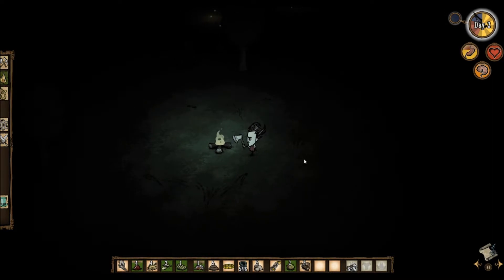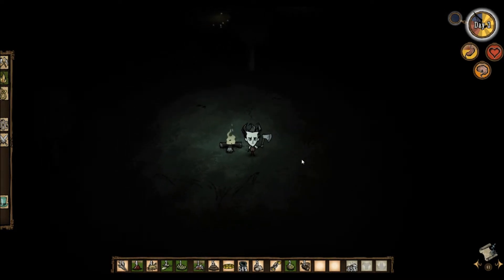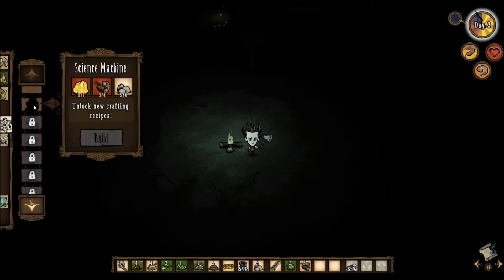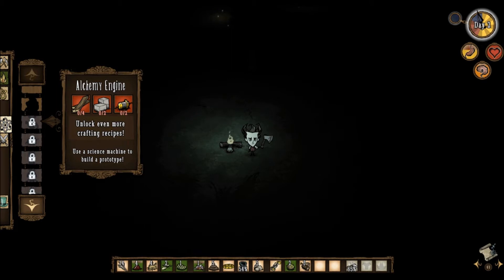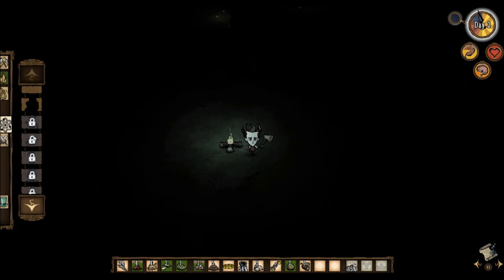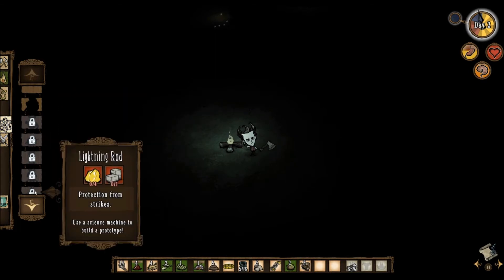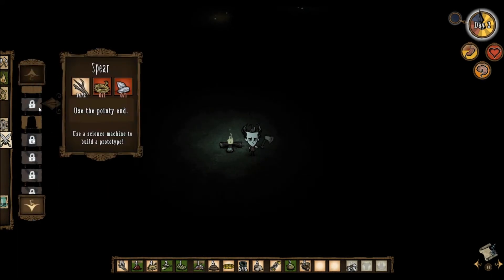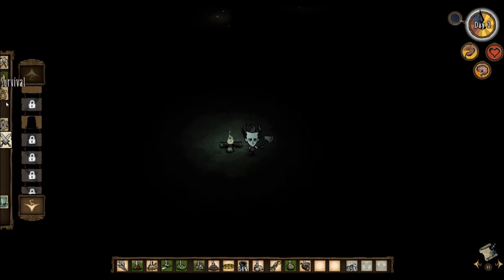Waiting for the night to pass. I don't know if running around lowers your hunger or if it just lowers over time — probably shouldn't run though. Let's see what we need for a campsite. Science machines are pretty useful — like it says, it unlocks new crafting recipes. The alchemy engine is like the cooler science machine and unlocks even more crafting recipes, and lets you make clothes, weapons, and stuff.